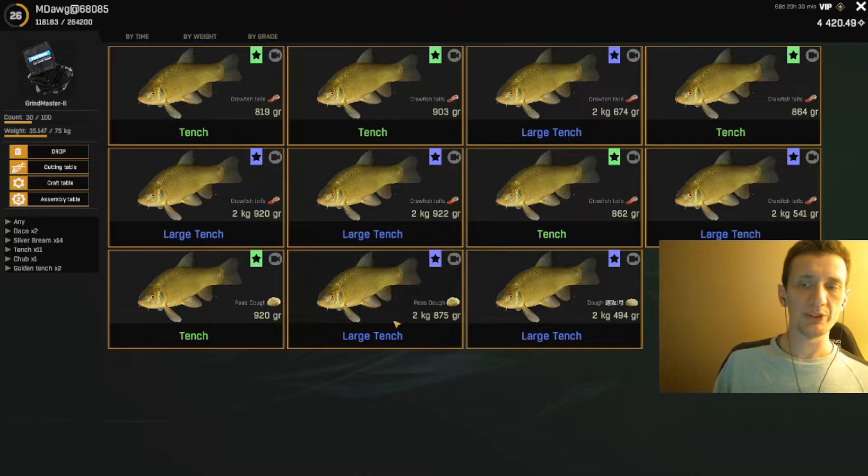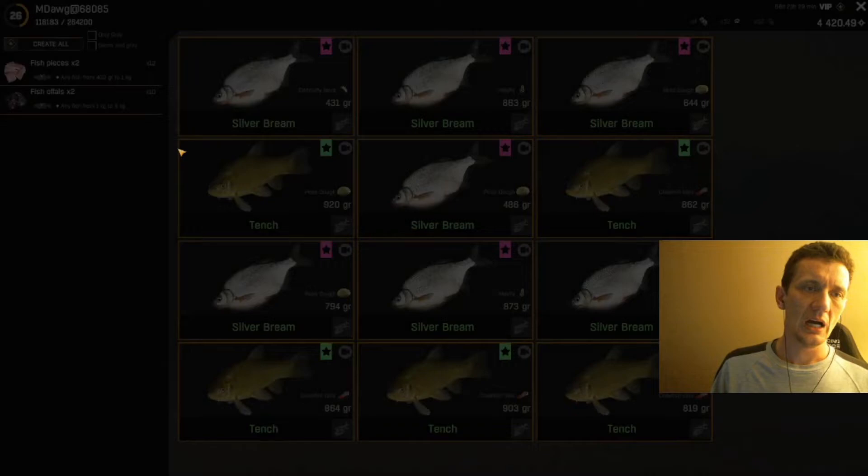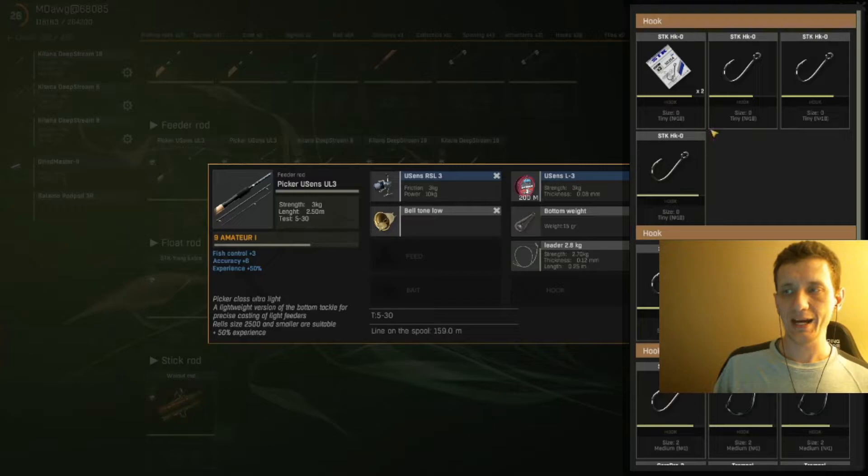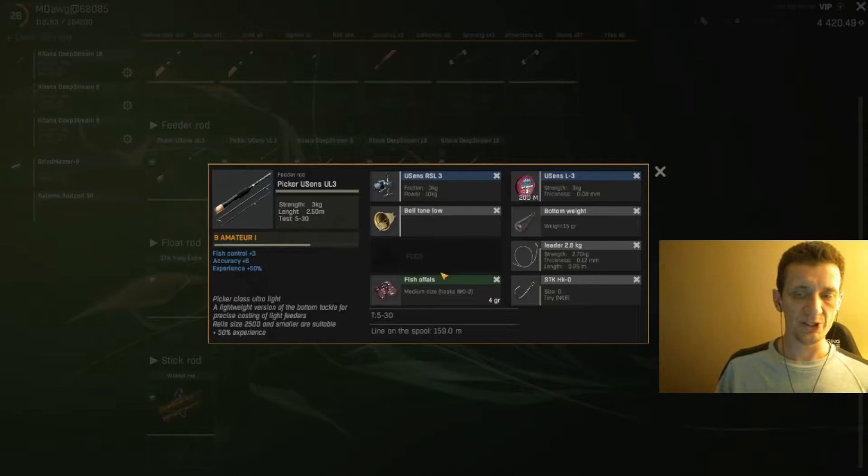On the regular tench, I did get some on dough — I was experimenting with different types of dough, which also seems possible if you want a cheaper way to catch them. But if you're just trying to finish the daily as quickly as possible, use the crawfish tails. The nice thing is in this spot you can actually catch the crawfish you need on fish shuffles right here. I think they're especially active at night, but you can get them on and off all day.